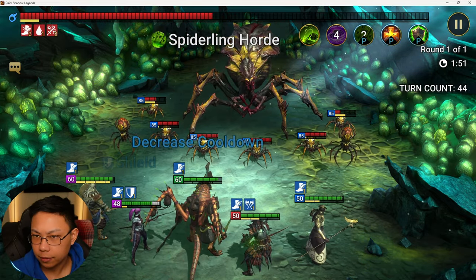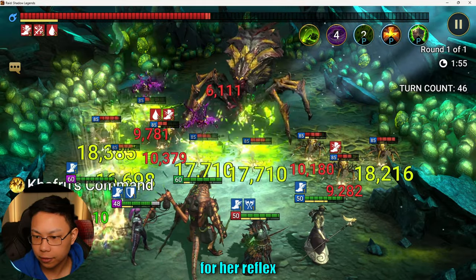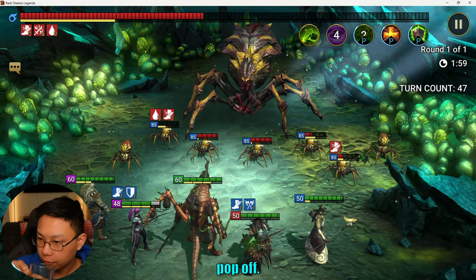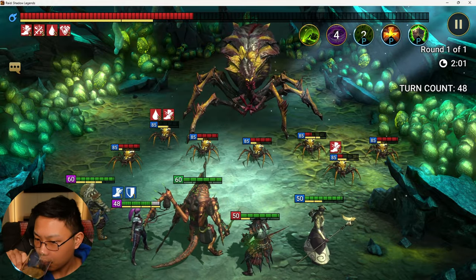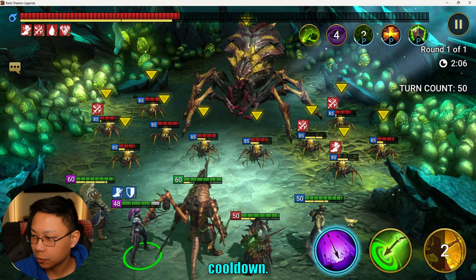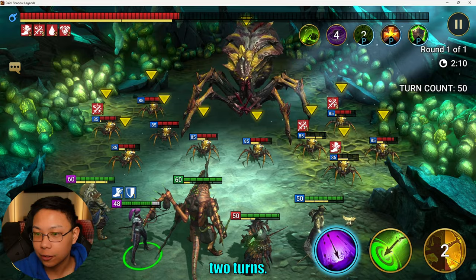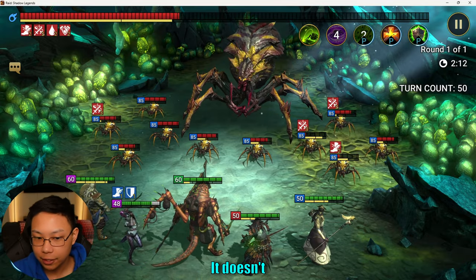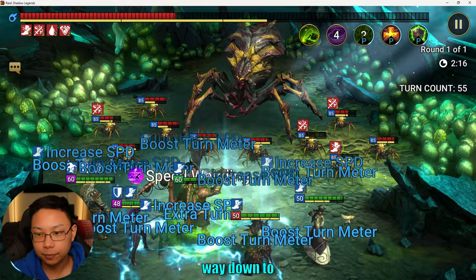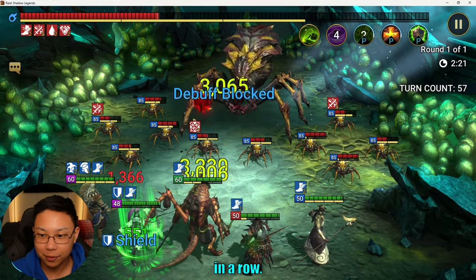There it is — pushback turn meter. Let's watch for her Reflex set to pop off here. So you saw that decrease cooldown: instead of saying three turns, now it's at two turns. It doesn't bring the skill all the way down to where she can use it unless it procs multiple times in a row.